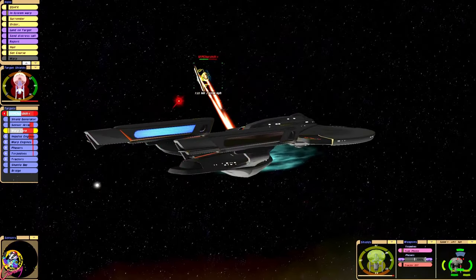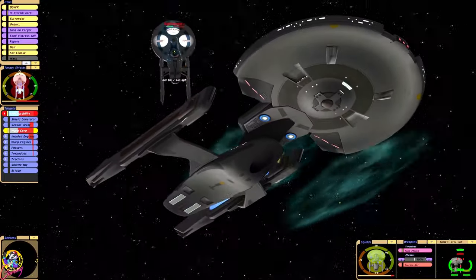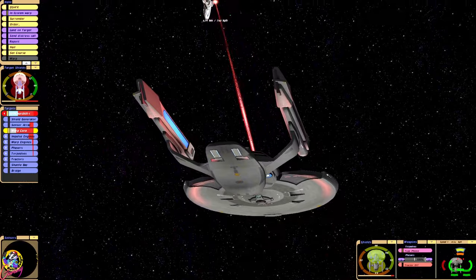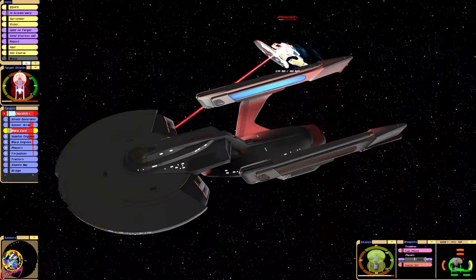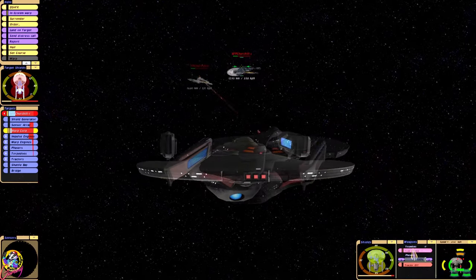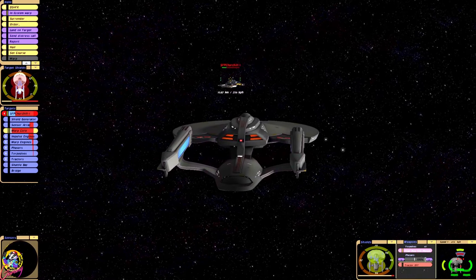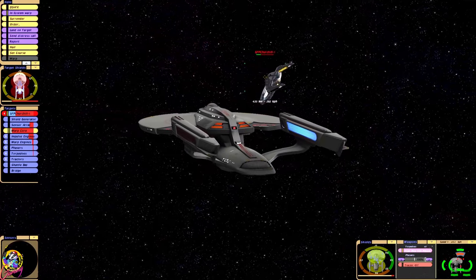Okay, we've hit the warp core again. One torpedo left — wouldn't it be funny if that finishes them off? No! So now we're going to switch to the post-toss photon — we've got 40 of those. I think these ones are going to be weaker; they're the blue ones. They're definitely disabled, look at that.